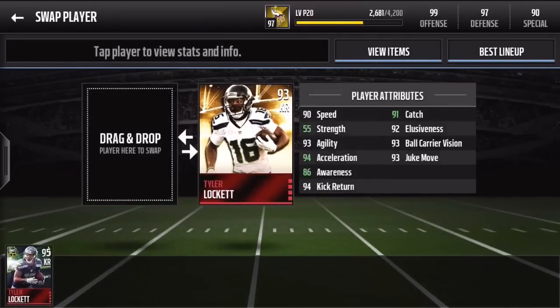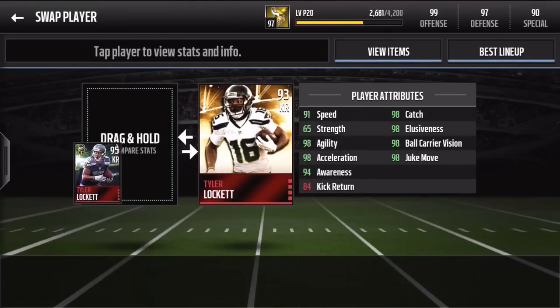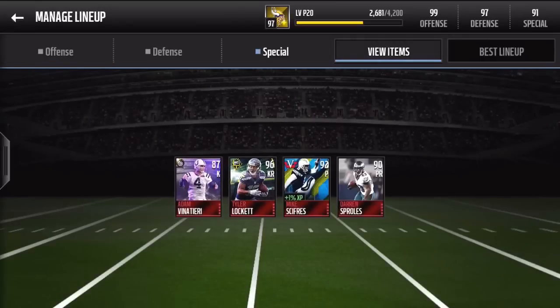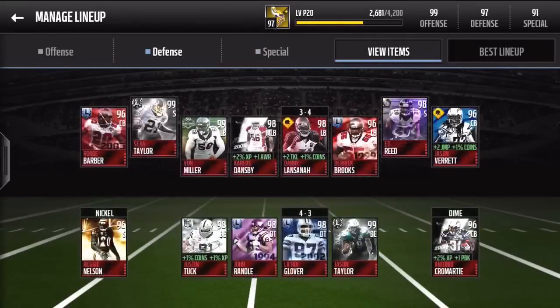We can also look at the specialist Tyler Lockett - I have the team of the year Tyler Lockett in right now so let's compare. What I like about these specialist players is they give them basically a ton of 98 or 99 stats and then a couple that are just garbage, like his strength is terrible. But he's got 98 catch, elusiveness, ball carrier vision, juke move - and he boosts up to a 99 on my team and ups my special teams to a 91, so I will take that for sure.